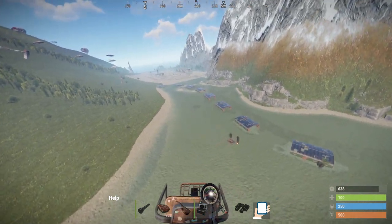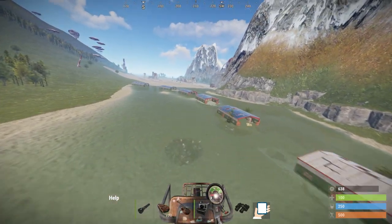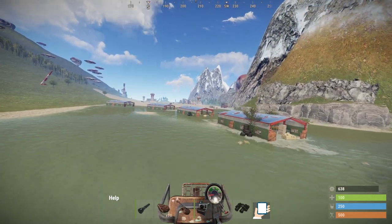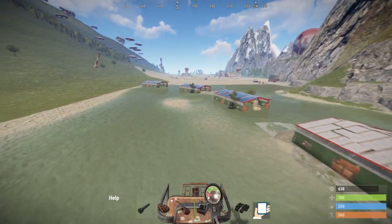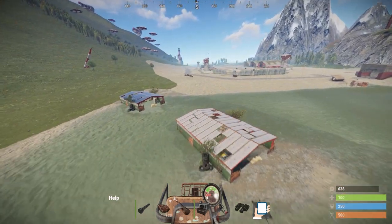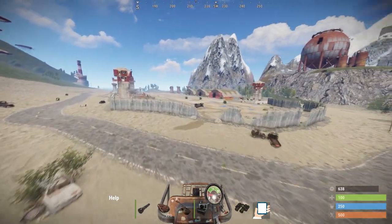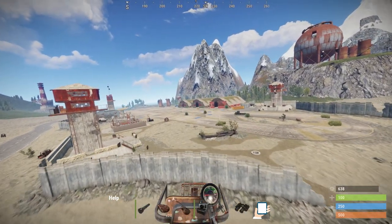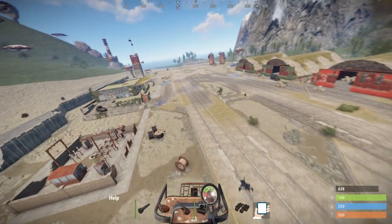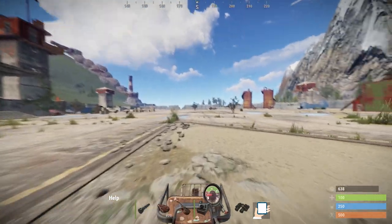If you move the mouse forward, the Minicopter will tilt forward, putting it into a dive and picking up speed. To counteract, drag the mouse backwards to brake or fly backwards. Moving the mouse left or right tilts the rotor in that direction. The main challenge when flying is keeping the Minicopter on a straight line — slow down in time and maintain enough altitude for maneuvers.